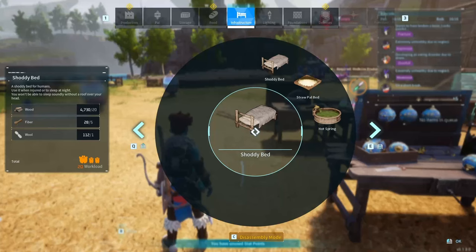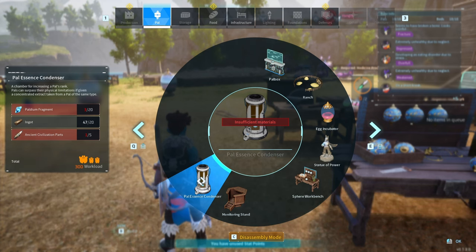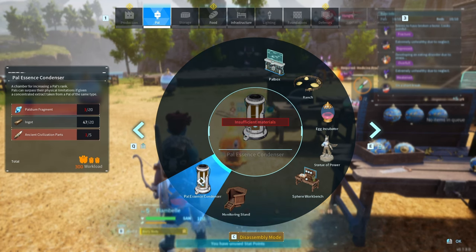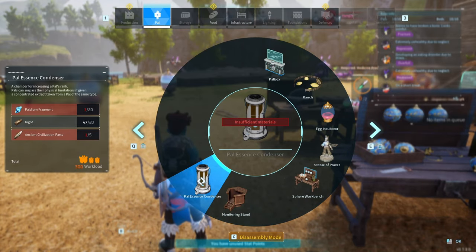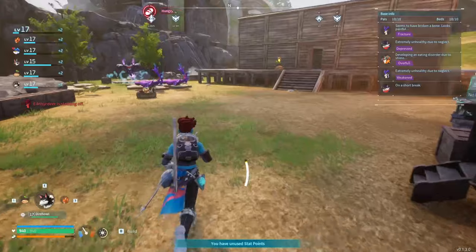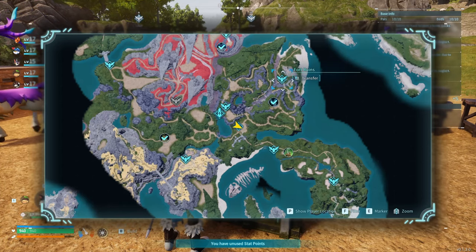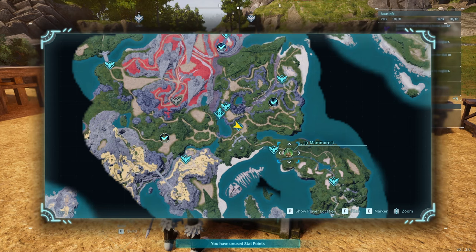Let's go ahead and go over to the Chillet because I want to get those ancient parts. I want to build this up here so we can get a pal — we obviously need ancient parts. We've got the ingots, we just need the podium fragments, because this is what we use to level up our pals as well from what my son was telling me. We've already got the podium fragments; we just need the ancient parts. Let's teleport from here — this is where the Chillet is. That's a level 15 — there's also the Mamorath which we haven't done yet.